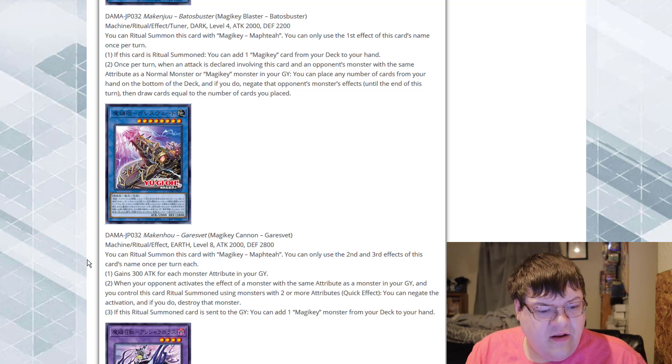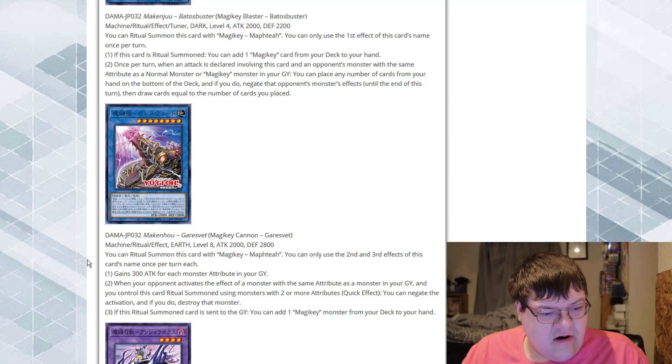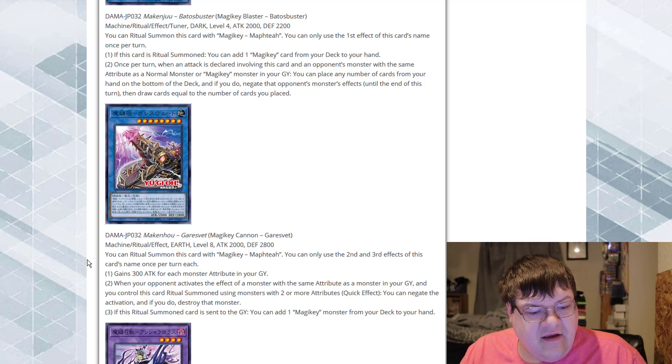2200. You ritual summon this card with Magic Key Mofty. Gains 300 attack for each monster attribute in your graveyard. So at least this is Earth, but we're dark/dark already — interesting. When your opponent activates the effect of a monster with the same attribute as a monster in your graveyard, and you control this ritual summoned card using a monster with two or more attributes — quick effect — you negate that activation and destroy that card.